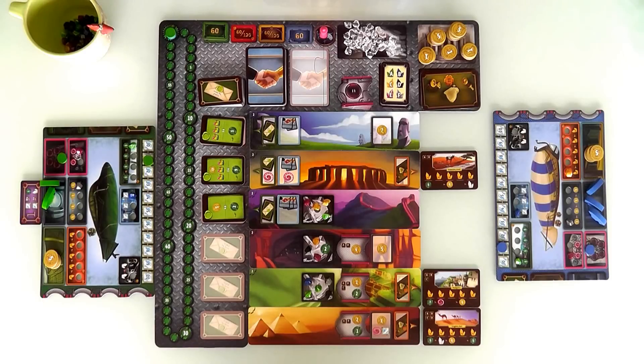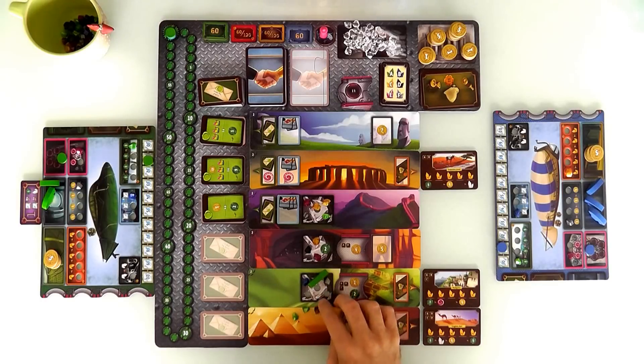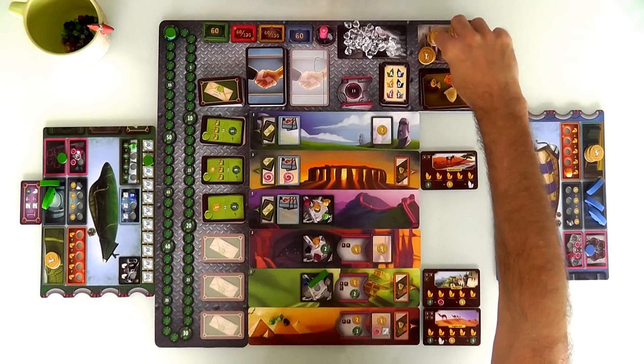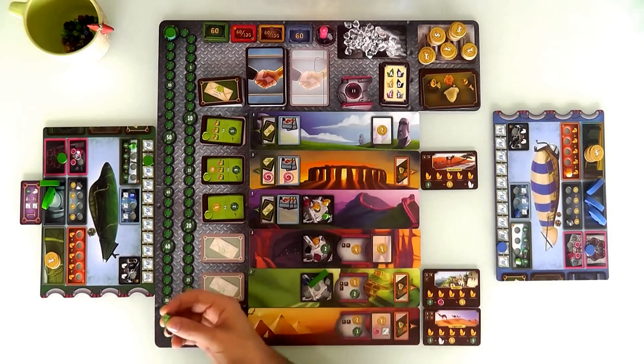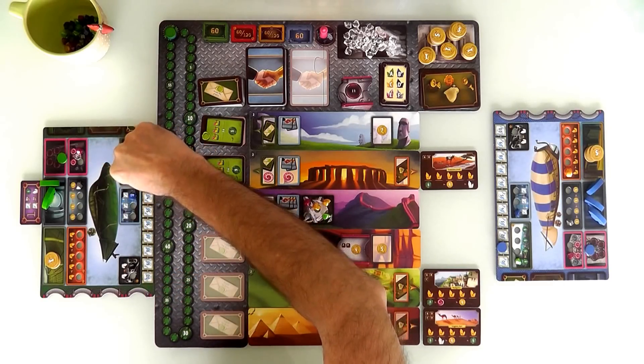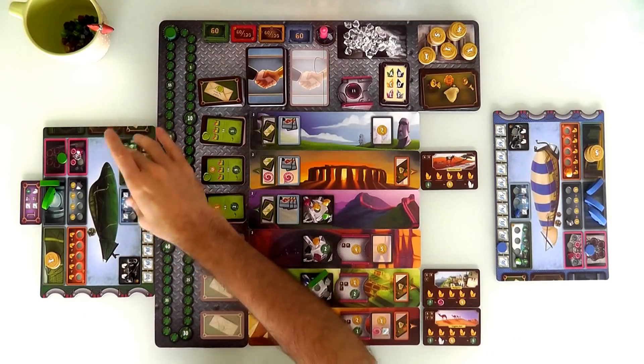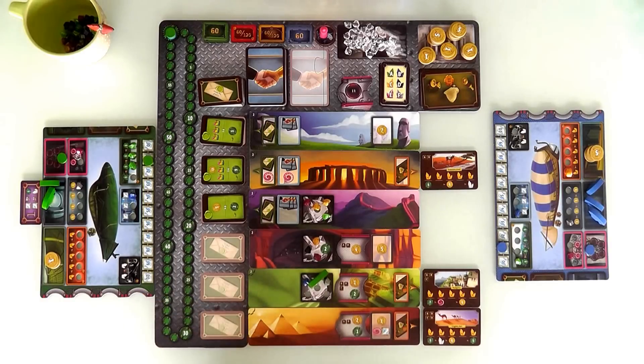I'll come over here and visit this crystal cache. When you visit one of these places, you can spend two dollars per crystal to buy crystals and install them on your zeppelins to give yourself more power. I could buy all five crystals if I had ten dollars, but at the beginning of the game I only have eight. I'm going to spend six of my eight bucks, leaving me two dollars. I've bought three crystals — two greens and a black — so they go into the next available spaces on my green and black crystal tracks.